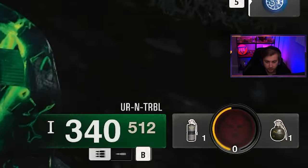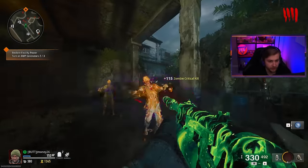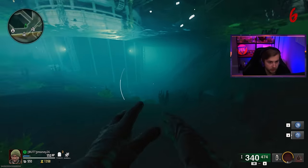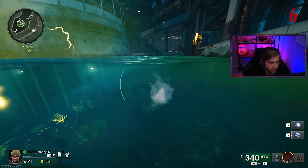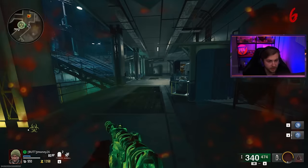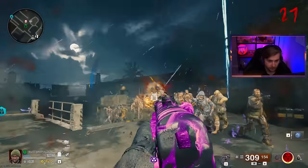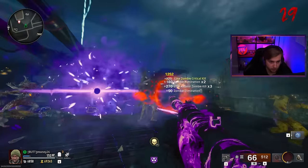We got the gobble gum we were looking for right off the bat — let's pop it. The gun's called 'You're In Trouble' — what's that got to do with PP? Oh, 'urine' — gotcha, good one. Very clever, good shit Treyarch, you got me with a P joke. Any loot down here while we take a dip? Oh my god that scared me — the sea creature. All right, getting out. I was just swimming around and it almost gave me a heart attack. Still surviving on round 27 — kinda crazy.